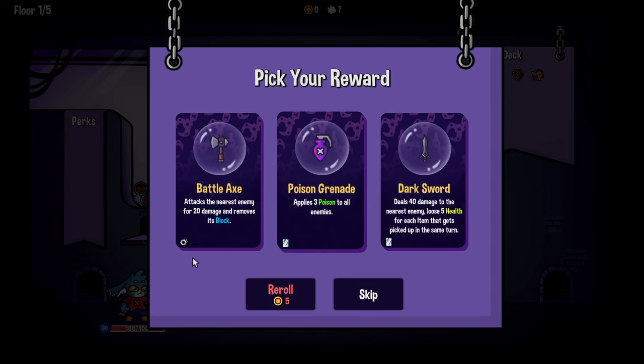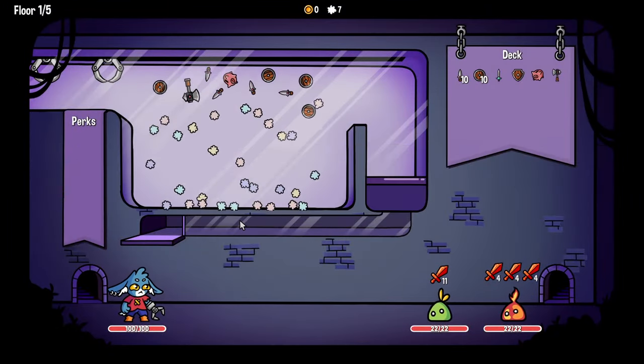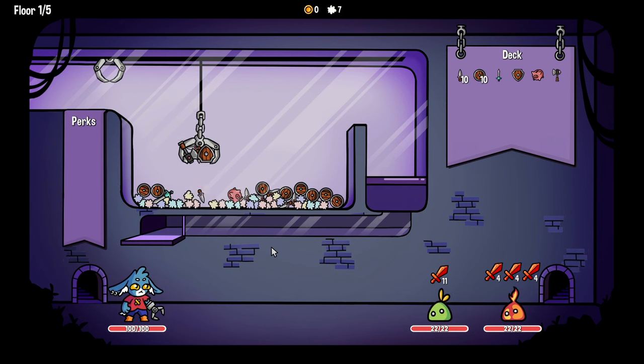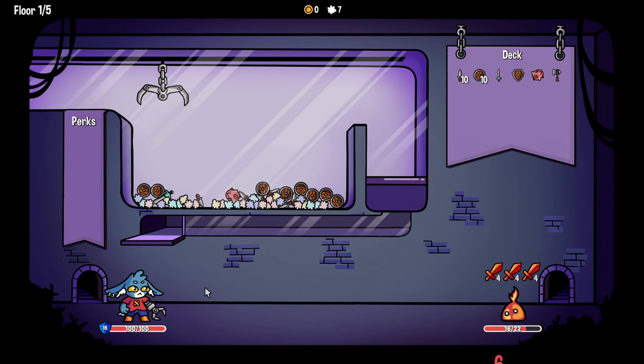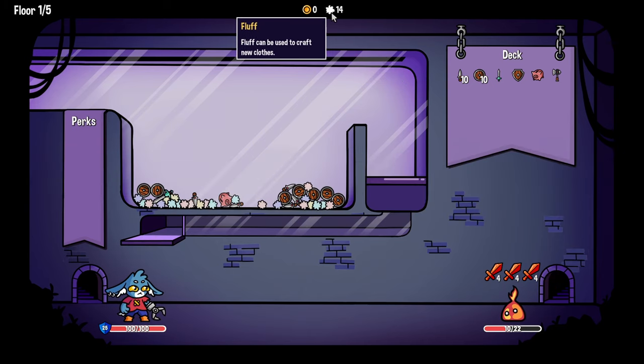Dark sword deals 40 damage to the nearest enemy, lose 5 health for each item picked up in the same turn. Attack the nearest enemy for 20 damage and removes its block - that's really good. We will take that, that's a cool axe. This definitely hits all the dopamine points - fun game, play claw game, pick up claw things, numbers show up on screen.